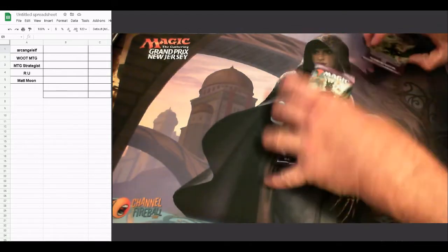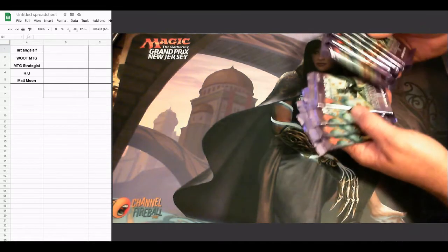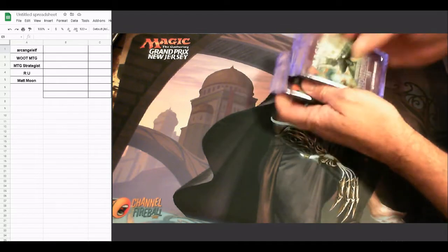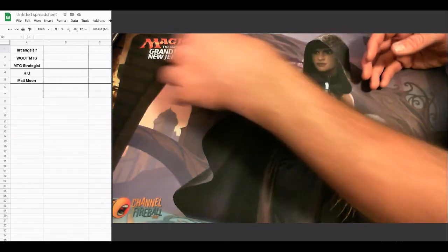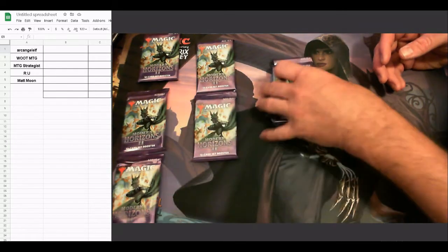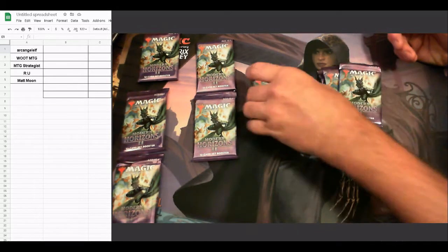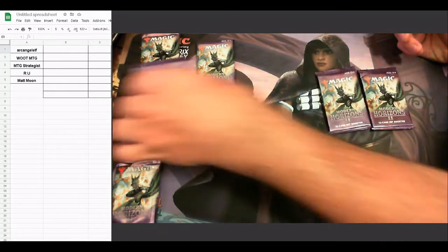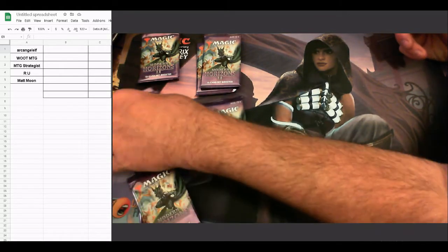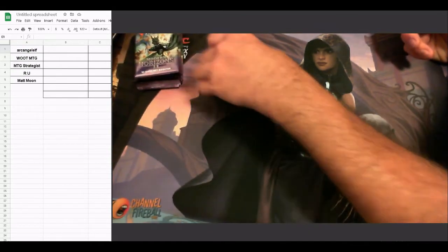Archangel Elf, Woot MTG, MTG Strategist, RU, and Matt Moon have all made their comments for this first round. So I am going to shuffle — we're going to stack shuffle, sort of — each person's going to get their own little stack. We'll shuffle these up a little bit, split them out, and they're stacked. The packs are just going to go in the order they come.